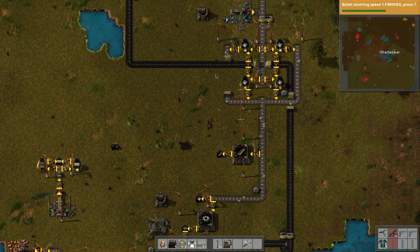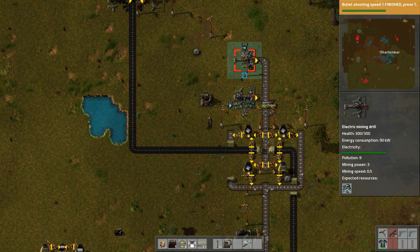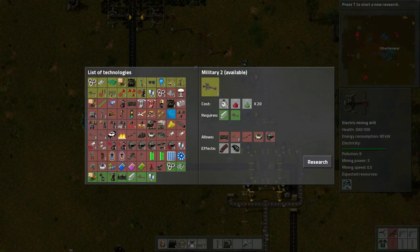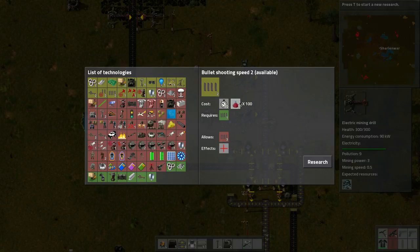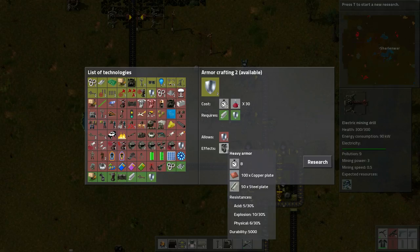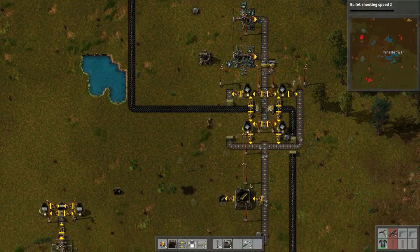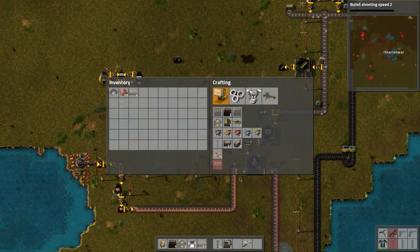So what were we doing? We were working on iron because this iron deposit is going to run out at some point. We have more research to tackle — we're going to do all the red research basically. I think we should do bullet shooting speed since it's still red packs. That's a hundred of them — let's do this. The other was for heavy armor so let's do bullet shooting speed instead since we have a lot of that. Maybe we can build another lab.